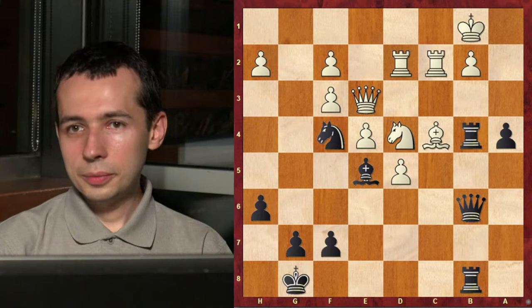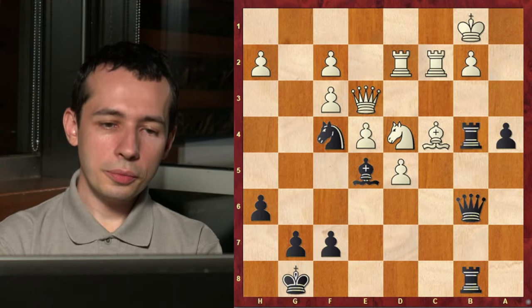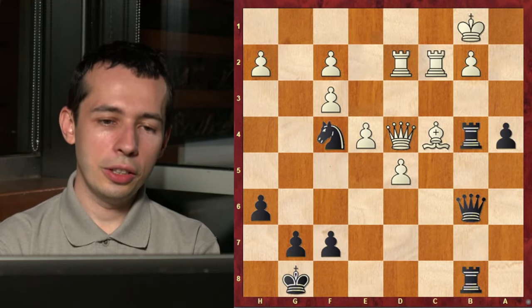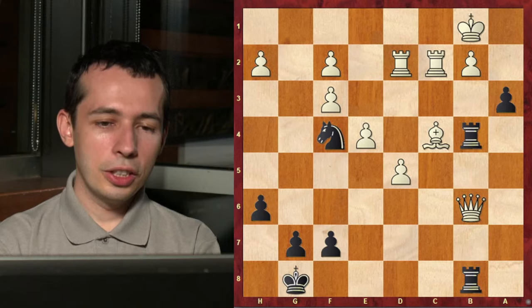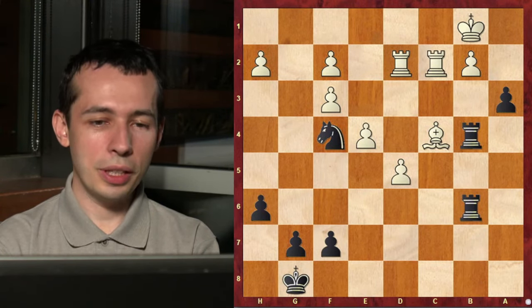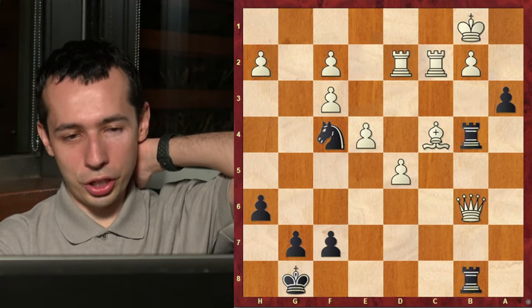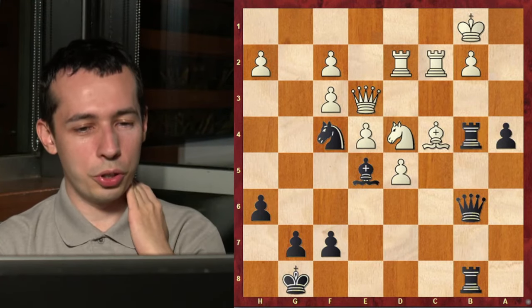If you take the knight to deflect the queen away and push the pawn, then queen takes - what do you want to do? You still don't really have big threats. Even a b is not a huge threat; I can also play b3. So you're not accomplishing that much, and you're also trading off your pretty good bishop.